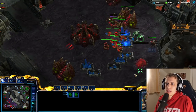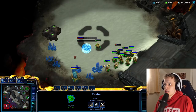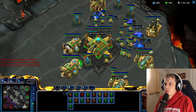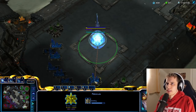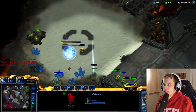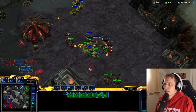Let these go into the main. I see Mutas. My response could be a lot of things — it's going to be blink. This is just so I can survive. I'm not getting blink to try and win the game here with my blink — that's not the case at all. It's actually the opposite of what I want.